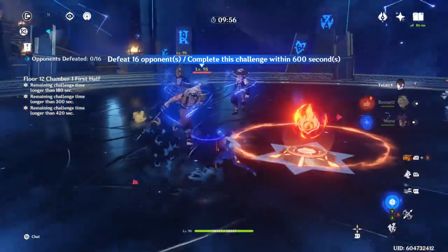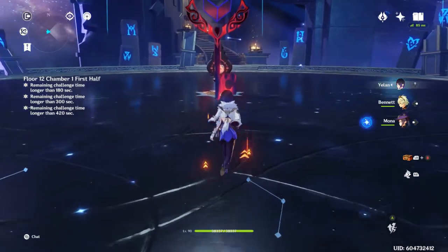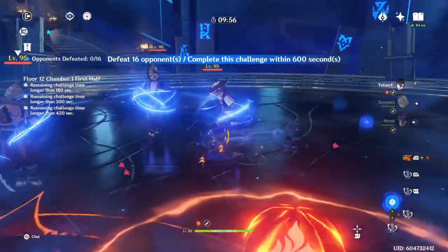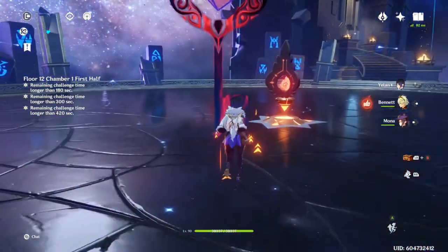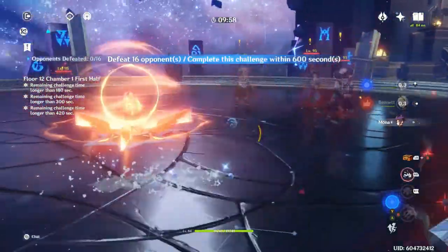Here's her base attack with crits, and this time I'll use Bennett. Making sure to go back in a circle — as you can see, the damage is not better. Because her ultimate and elemental skill do not scale off attack, only HP percentage.